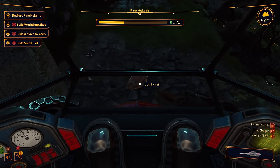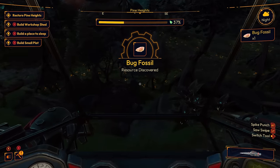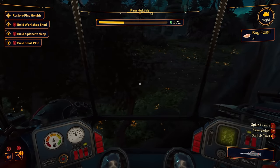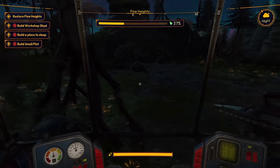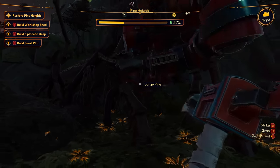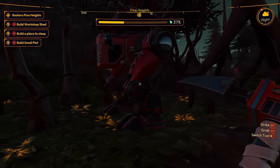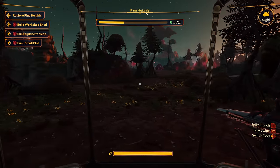What is that? A bug fossil — ooh, resource! So I'm collecting all this stuff, I assume I have to build some stuff too. I'm going to flip that mech over. Dude, how light is that thing? I'm flinging it around — it looks like it weighs a ton.